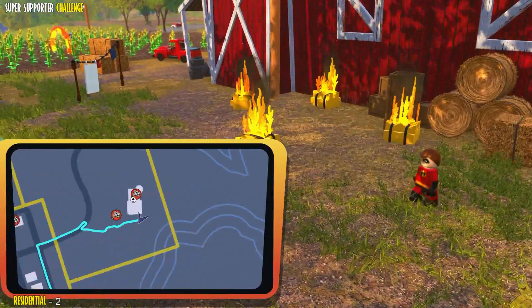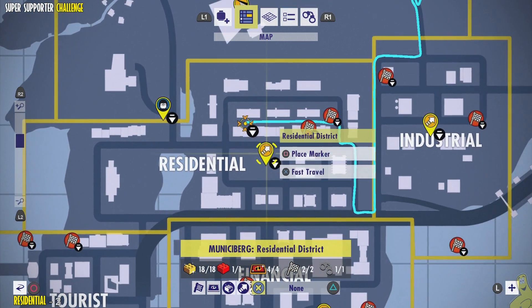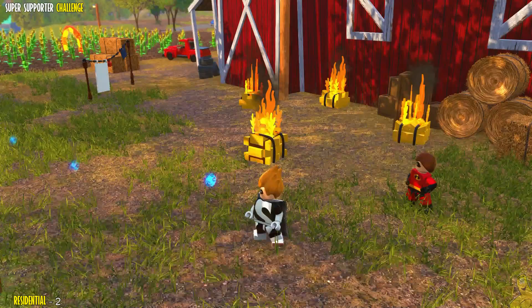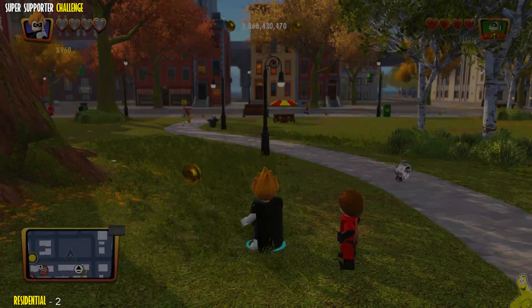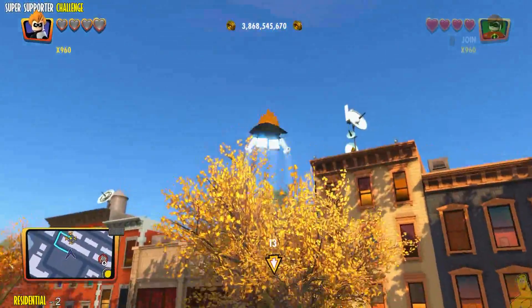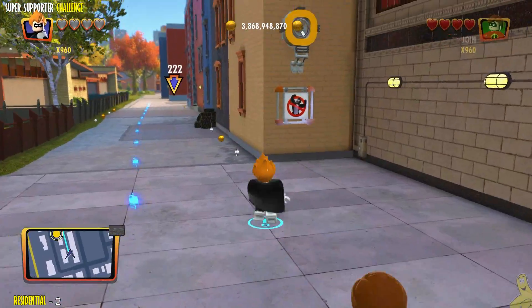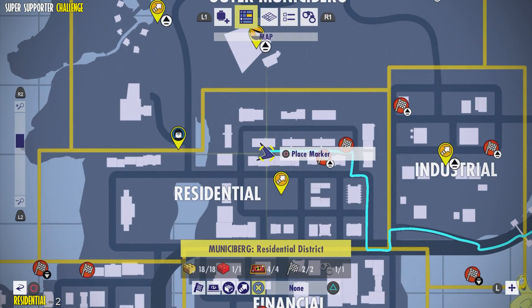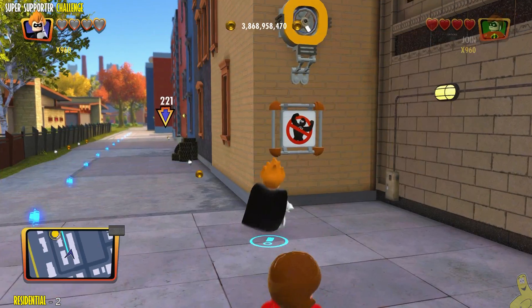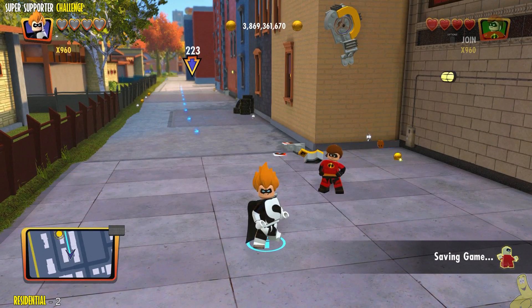Next up we've got the residential area. I'm going to use the fast travel points to speed things up and set us up for an easy retrieval. Turn around and fly over the building — it is just slightly to the left when you're flying over. It's hiding in the back alley here. You might have found this one while doing a crime wave, as it brought us right here and we had to do something with a bomb right there.